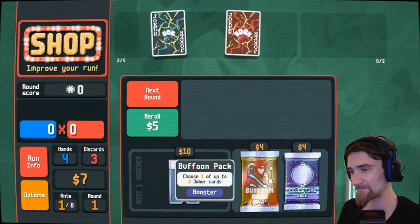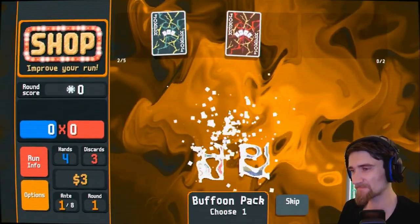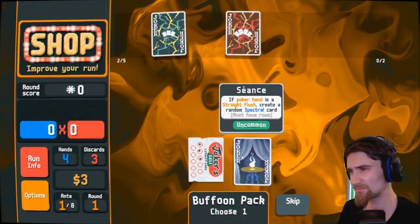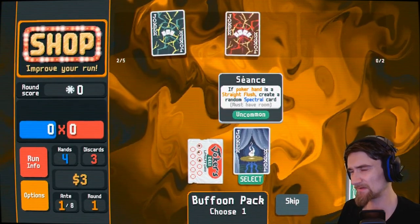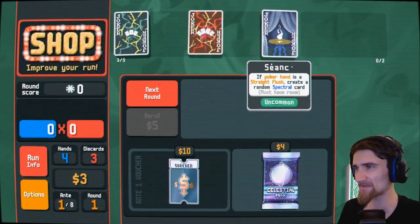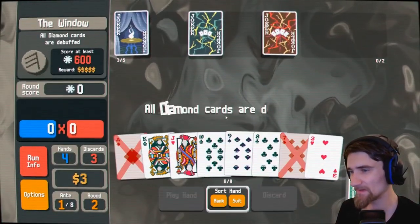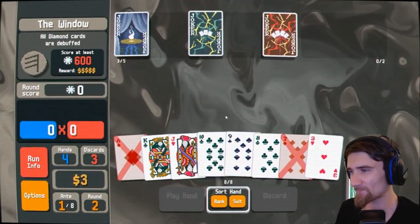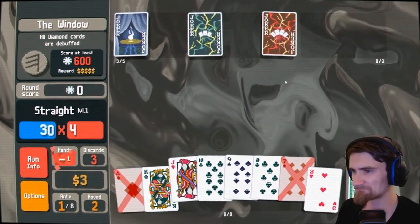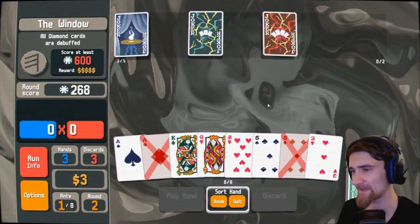I'm definitely going to need that. I need this more at the moment. I bought it — I'll probably sell this later. What can I get? There's a straight, I'll play a straight. I won't get any value out of my cards up here with it, but I've got plenty of hands to make it.